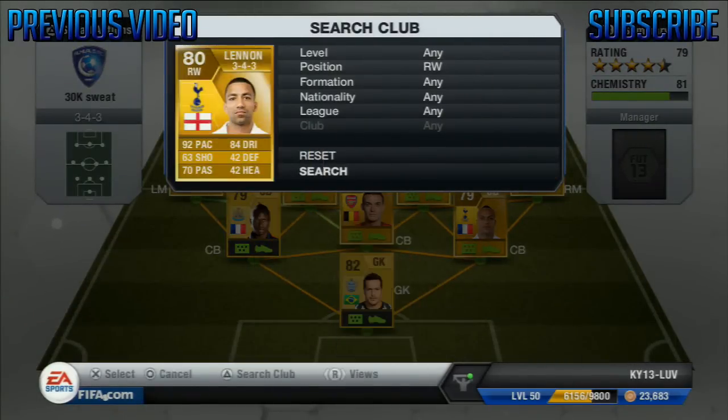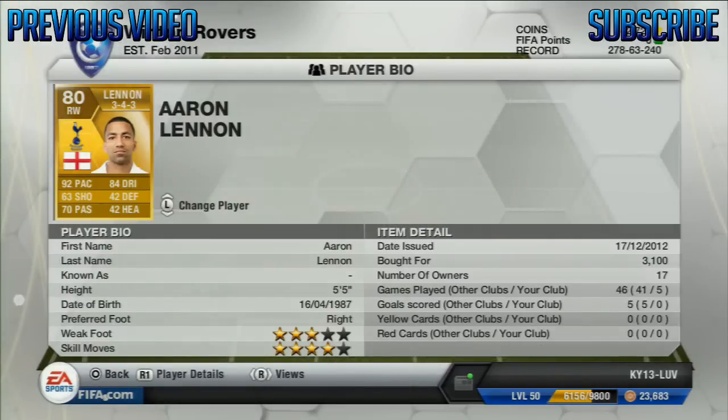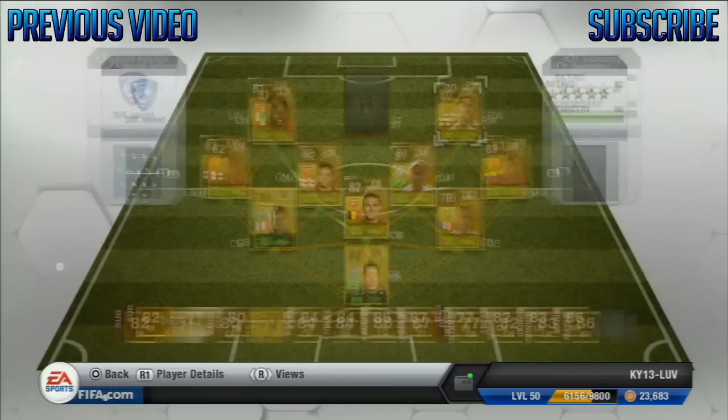On the right wing we have Aaron Lennon. The only reason this guy's here is work rates. I was going to have Valencia on the right wing, but Aaron Lennon's work rates just suit this position perfectly — high attacking work rate and low defensive work rate, so he's always staying up the pitch. He's 5 foot 5 but he's got 92 pace, so you can't help that. 70 passing, 84 dribbling, four star skills, and three star weak foot. He's great for cutting down the wing.